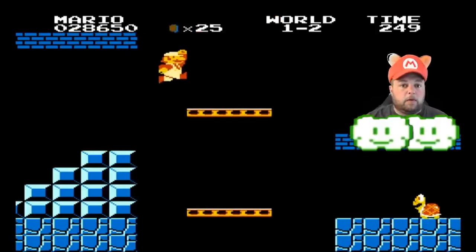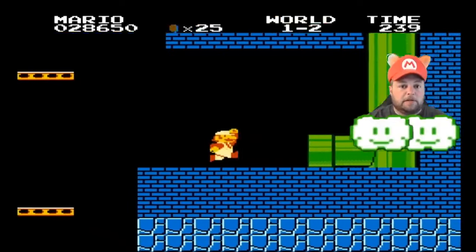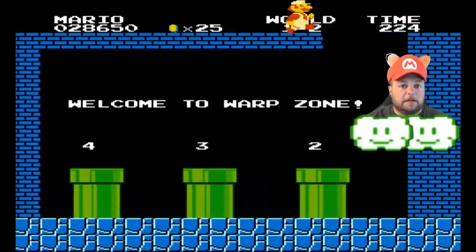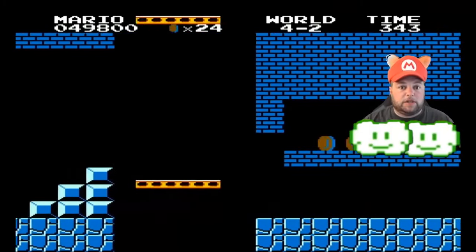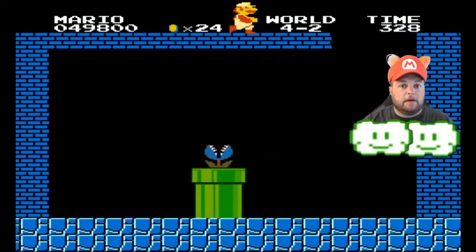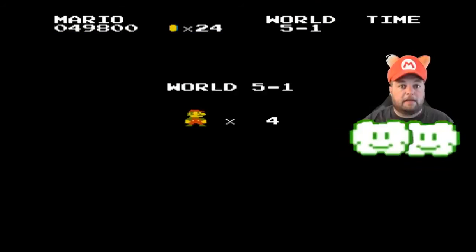The first spot is in world 1-2 at the end of the level where the elevators are. You would normally jump across and go through the pipe to beat the level, but instead ride the second elevator to the rooftop and run across to a new secret room. From here you can go down the pipes to warp to worlds 2, 3, or 4. The next warp zone is in world 4-2 — get back up on the rooftops just like in world 1-2 and run to the very end, where you'll find another secret warp room with a pipe that takes you straight to world 5.